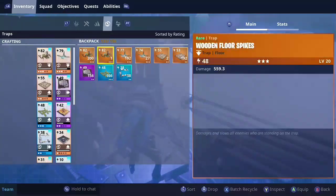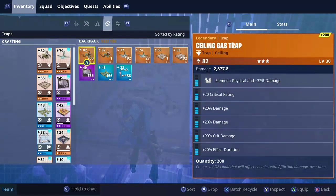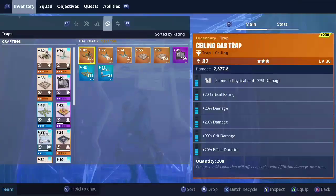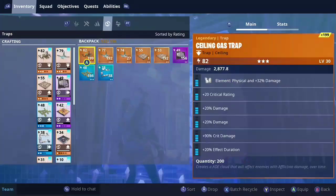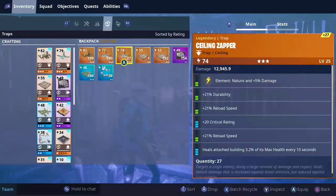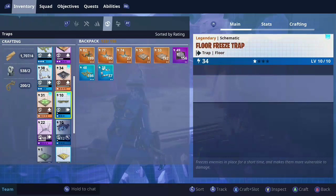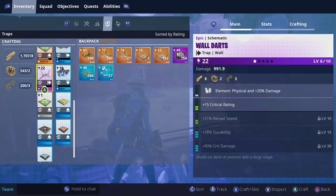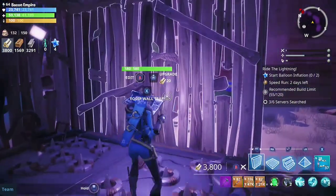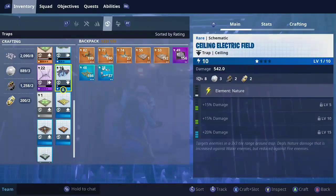I put this little box here to the left. We're going to put floor spikes in it, a ceiling zapper, some gas traps, wall launchers, and wall lights. Wooden floor spikes — it doesn't really matter the color. The reason people use grays, greens, or blue wooden spikes is because they're just for slowing abilities, not for damaging. They slow zombies down to keep them in the trap tunnel longer.